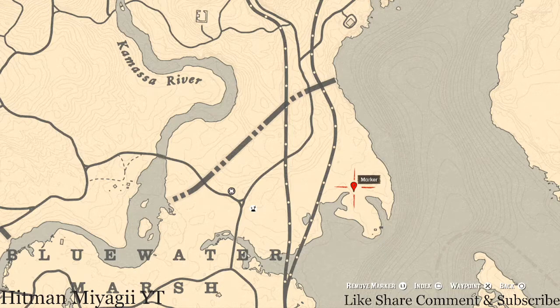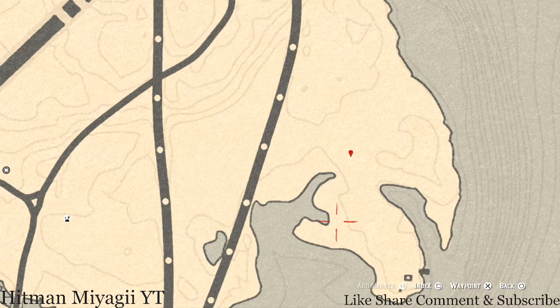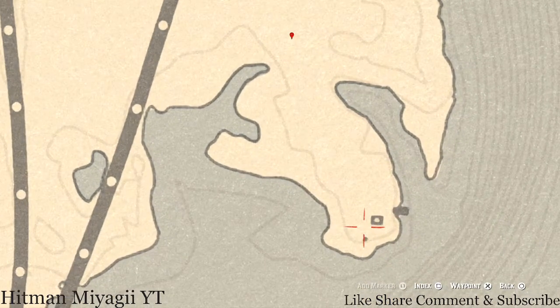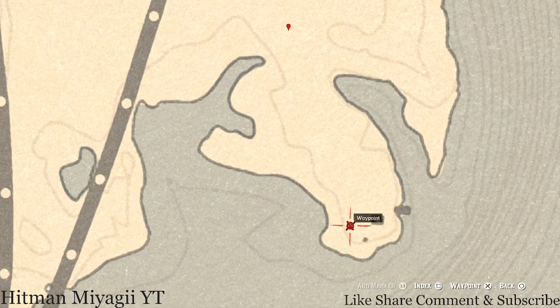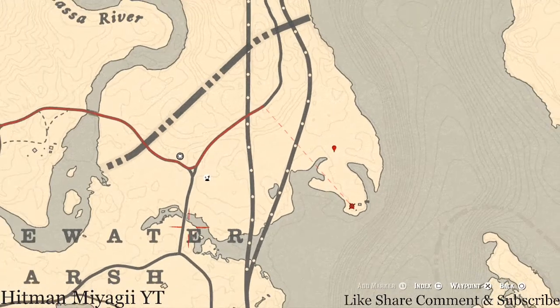At this first marker location you'll get a random fossil — I cannot tell you what fossil you'll get because it's randomized. Come over here with your metal detector; I think it's around a tree. Down here there's also an antique alcohol bottle — a Scotch Whiskey bottle. There's a pile of rocks and you reach your hand inside to pull it out. There's also a broken-down or washed-up boat in this area that should help you locate that specific item.